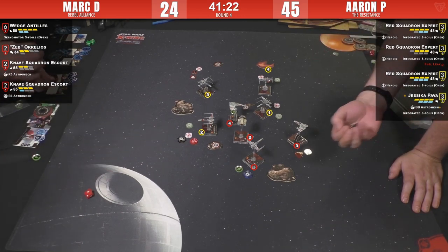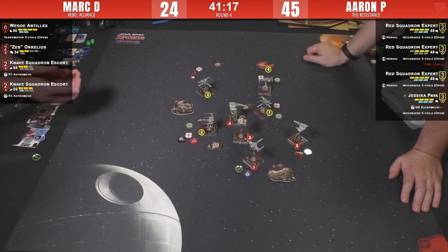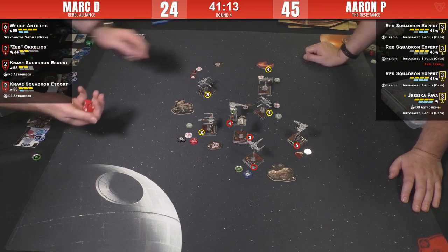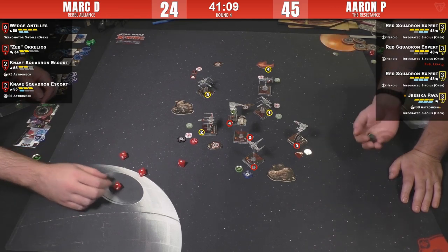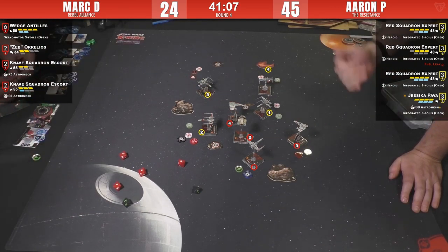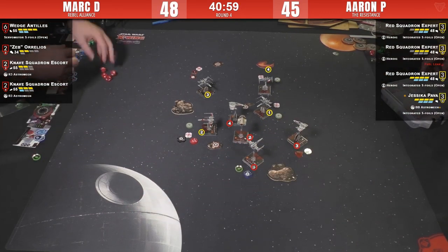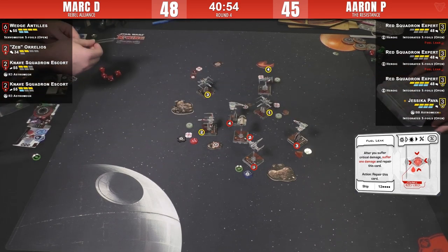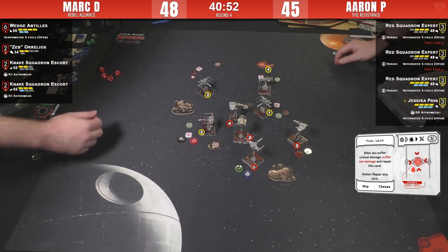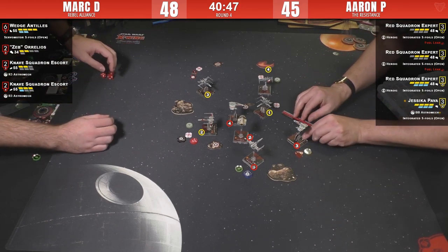It looks like he's got three damage cards on Zeb. The Knaves fire — range one — that first shot was Zeb: two hits and a crit. That crit's going to squeak through — another fuel leak! Everybody's stacking fuel leaks. Thirty-three fuel leaks in this game apparently. The second Knave has a range-one shot — wait, looks like it's range two, just outside. Another critical hit token. Two hits.